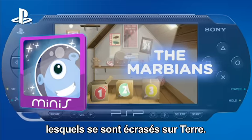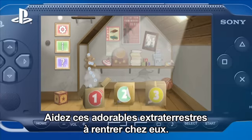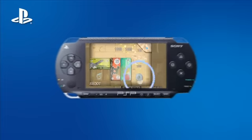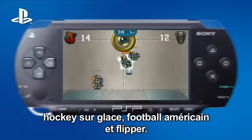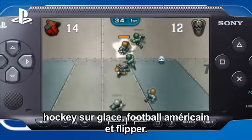First we have The Marbians — they've crash-landed on Earth. Help these adorable aliens find their way home. Next up is Speedball 2 Evolution, a lightning-fast mixture of ice hockey, American football, and pinball.